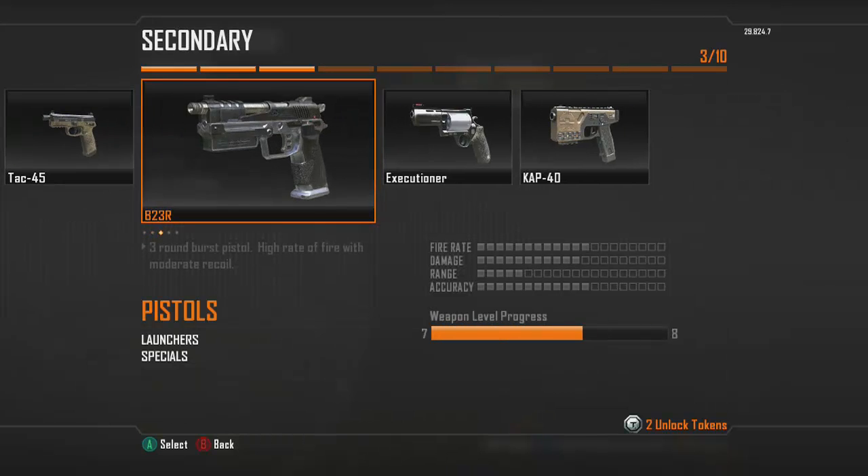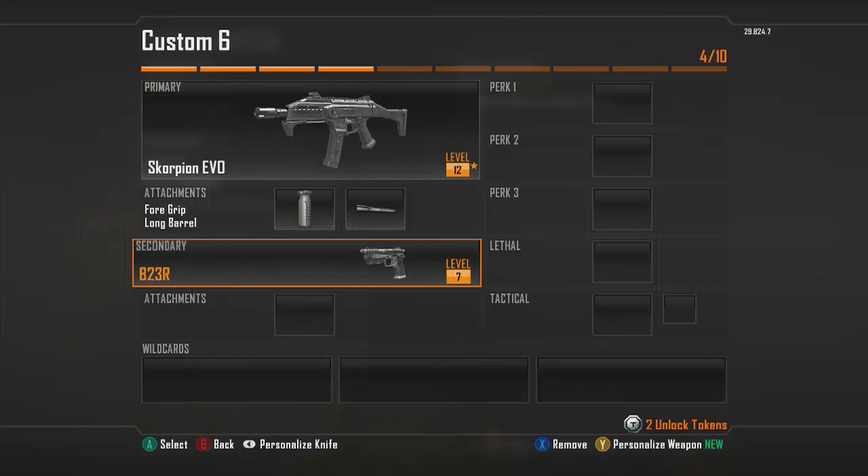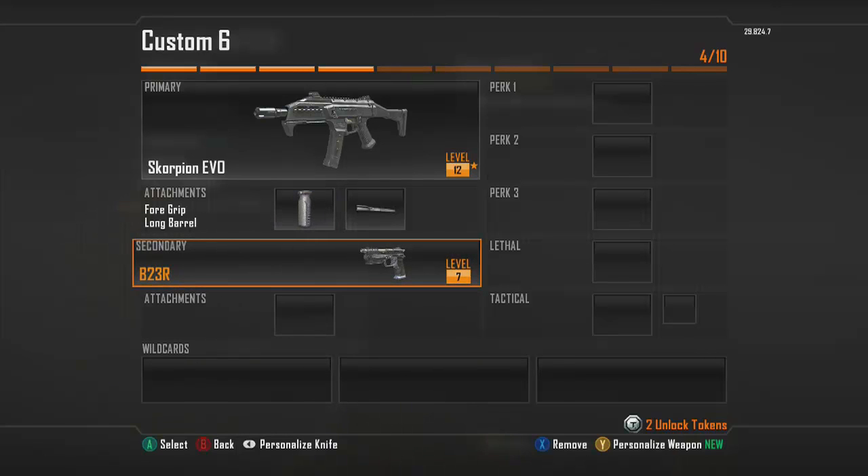For your secondary, I'm going to go with the B23R. It's just a strong pistol, great to pull out when you're out of ammo or you just need to get another kill. It only takes about two or three shots up close to take somebody out, so it's really good to have on secondary.